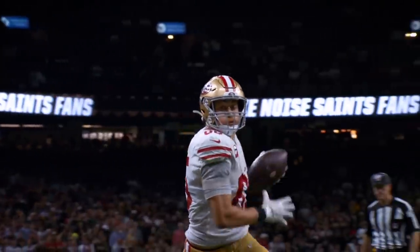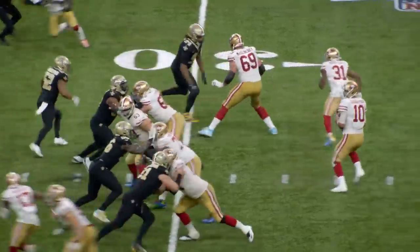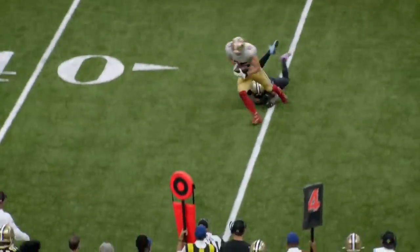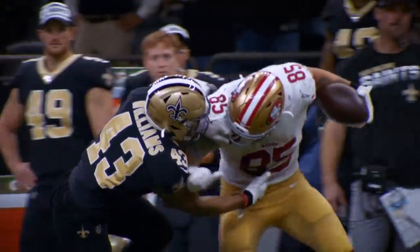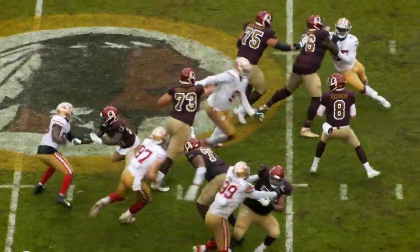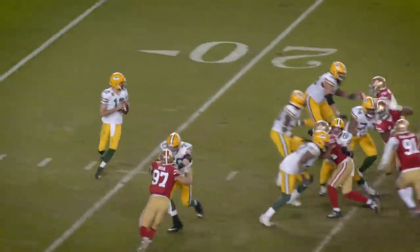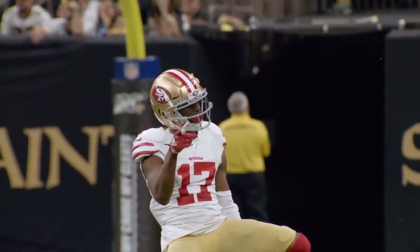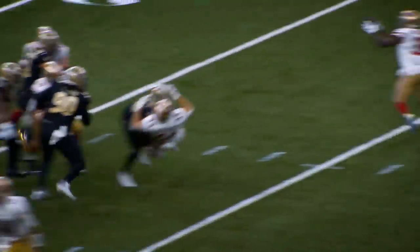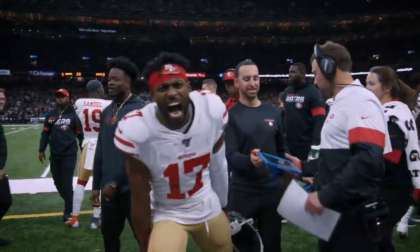This 49ers-Saints game was an absolute firework show. Both Sean Payton and Kyle Shanahan used every last page in their playbooks battling down to the very last second, but Shanahan showed he had just a little bit more. The 49ers have proven they can win every possible way — whether it be a 48-46 shootout against the Saints, a ground-out 9-0 victory against the Redskins in the pouring rain, or a 37-8 blowout of the Packers on prime time. Every week, Shanahan creates game plans using his three pillars — tendency breakers, self-scouting, and pass-run ambiguity — and when he fits them all together, he makes the 49ers offense explode.